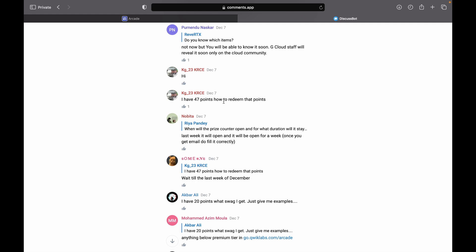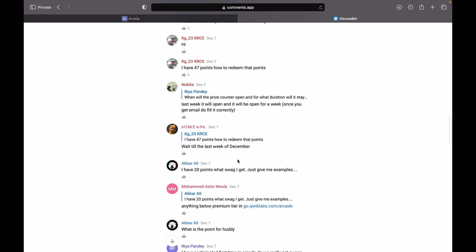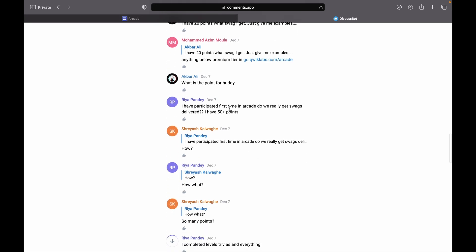Someone with 47 points asked how to redeem — in the final email you'll receive a unique link to claim your swags. You can also watch the dedicated video to understand how to claim. Someone with 20 points can check what's available on the arcade page. And yes, for first-time participants, Qwiklabs definitely delivers your swags — it may take more than two months, but they will deliver to your home.